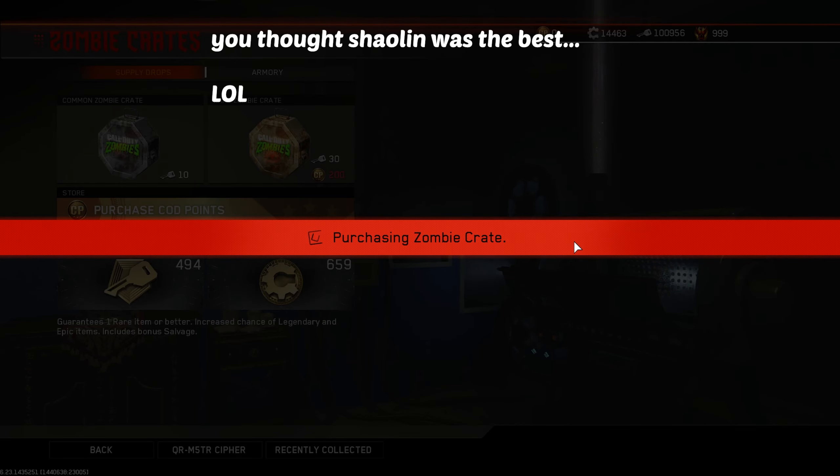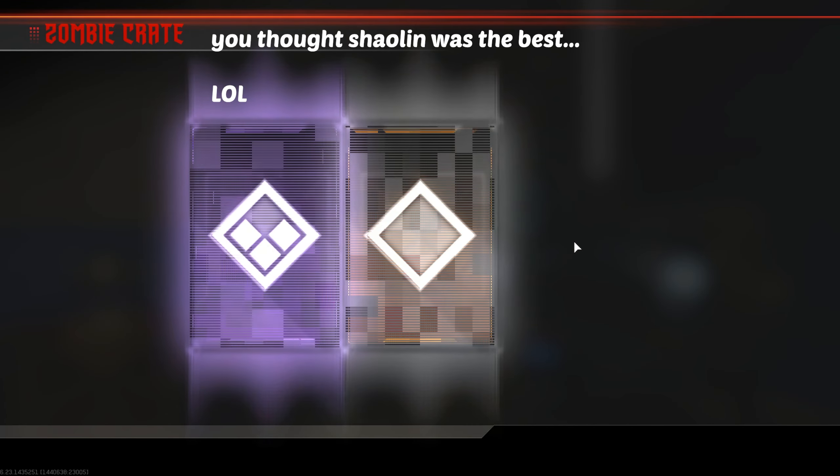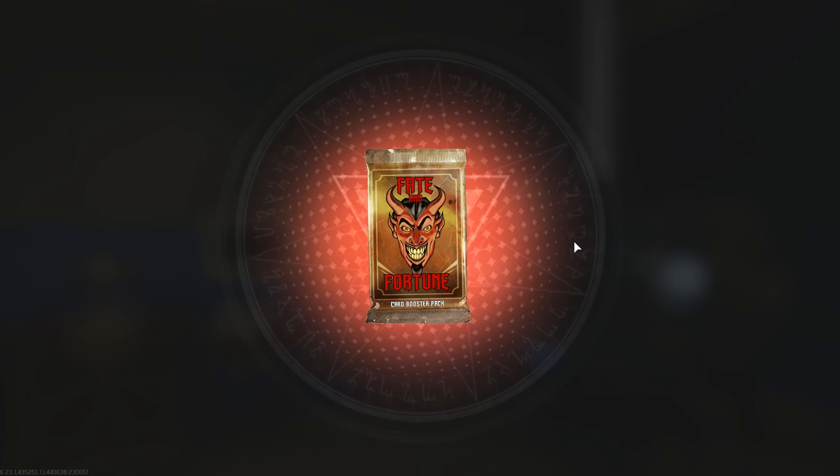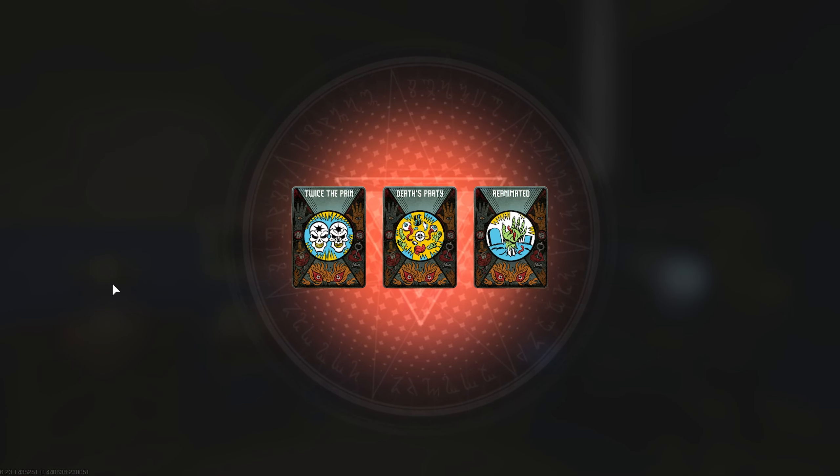Hey, what's going on guys? I'm going to be showing you how I've gotten 121,500 zombie keys plus 337,500 salvage per day if I leave my PC on AFK and just running.